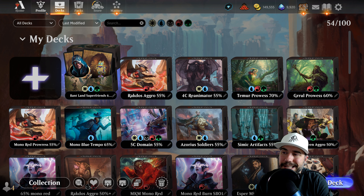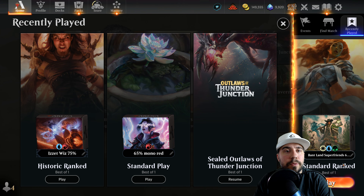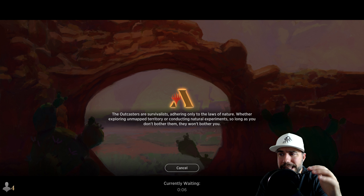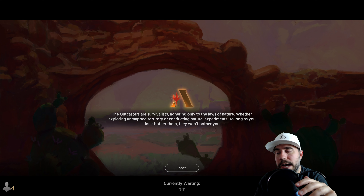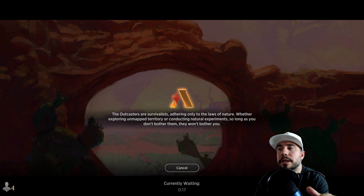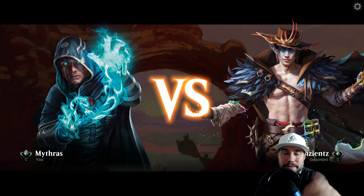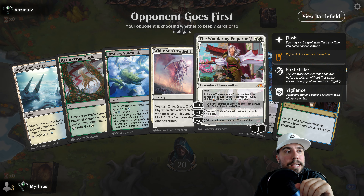One of the challenges you will run into with this list is going to be the mono red aggro list, which is a lot of the current meta. It can survive — I have made it work against some of the really fast aggro lists. If you do get the Wanderer down you can shut them out really quickly. You want to let them play through their stuff; if they start dumping everything on you, flash in the Wanderer and take them off.